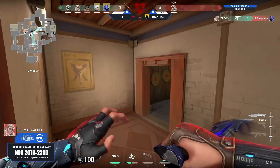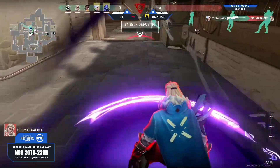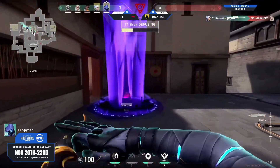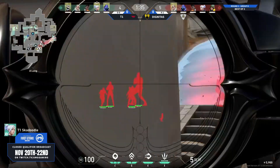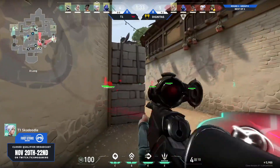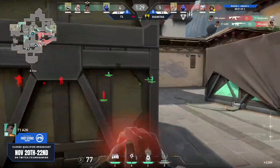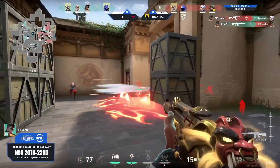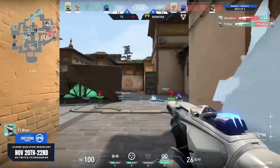The spray comes through, there's the frenzy coming online. Brax is able to go good for one as well. Dazed picks up two with the frenzy and now it's all down to the Sova. Skadoodle — the change — that's kind of confusing. It is interesting, we'll have to see if it pays off. Unfortunately the only op on the map is now down on the ground, no longer in the hands of Skadoodle, and we're seeing that phantom start to pay off.